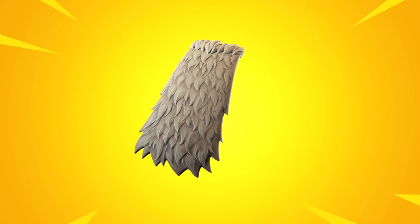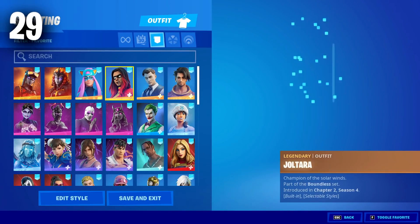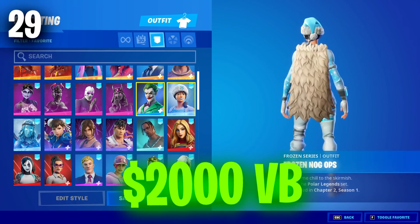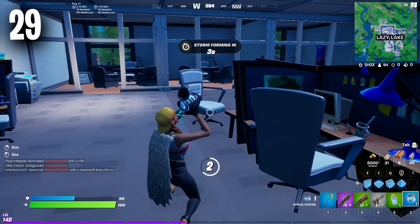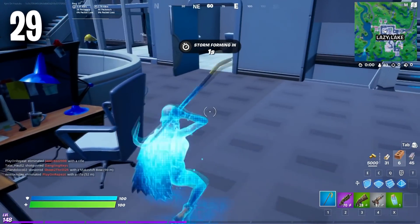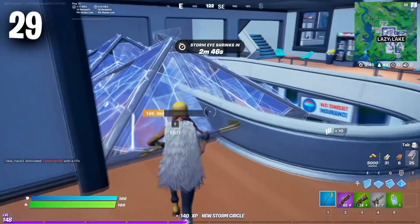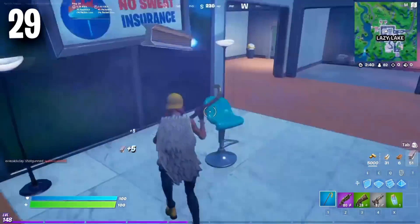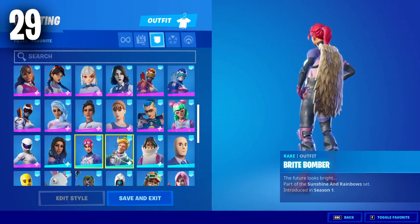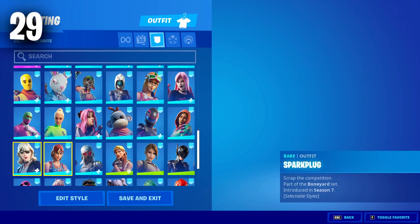Moving on to the number 29 position, we have the Enduring Cape. This is one of the best backblings you can buy in Fortnite, but unfortunately it does cost 2,000 V-Bucks. We really need an option to just buy the backbling without having to buy the skin, as that would save so many people a lot of V-Bucks. Spending 2,000 V-Bucks on this backbling doesn't make sense to a lot of people, which is why it is one of the rarer tryhard backblings in the game.